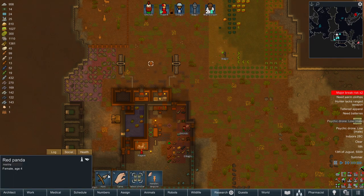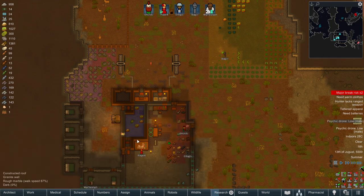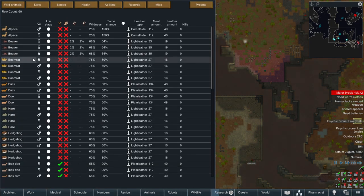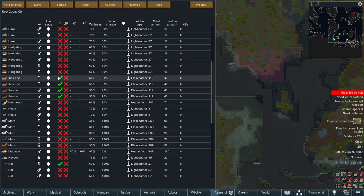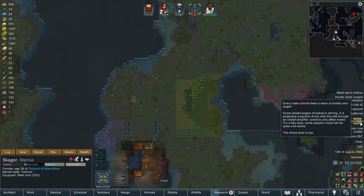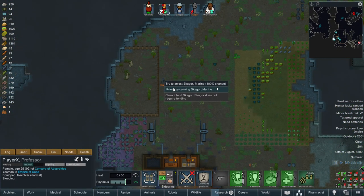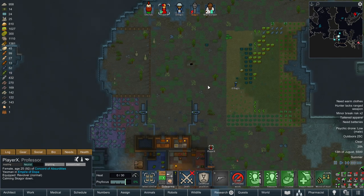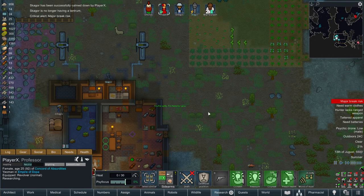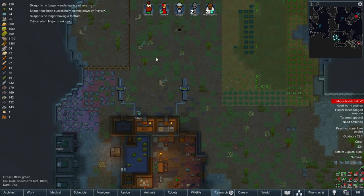We do have a hunter designated - it is G'hondo. Let's go into the wildlife tab - yeah, ibex we'll hunt. Skagor is having a tantrum, so let's get Player X to see if they can calm them down. Nice work - you're safe, I'm here with you. Now he's got a sad wander and he's gonna go to bed. That's fine.